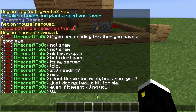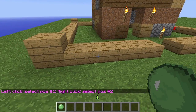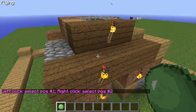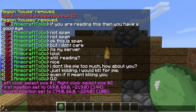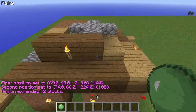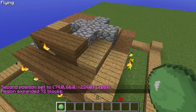The first thing we need to do is give ourselves a wand. So now we need to select our house because this obviously took a long time to build and we want to protect it because it's being griefed. We're going to right-click here, and then do slash expand one up and one down.